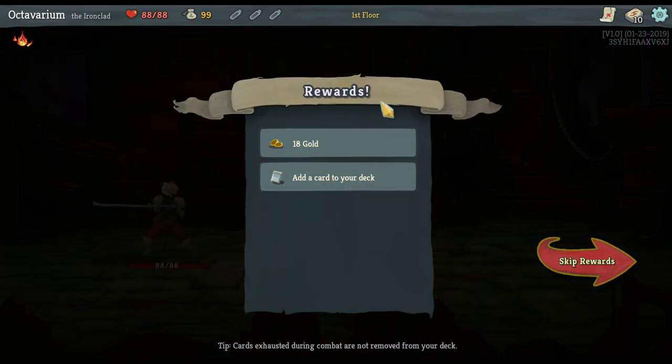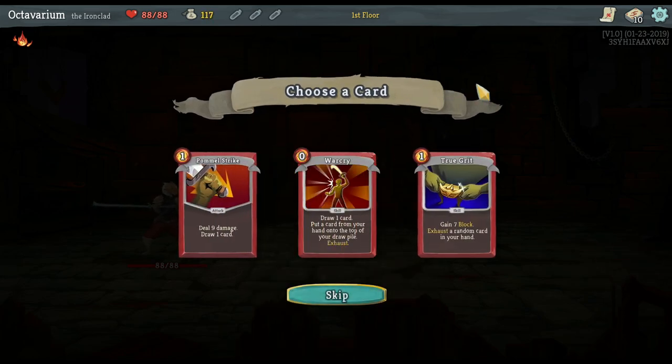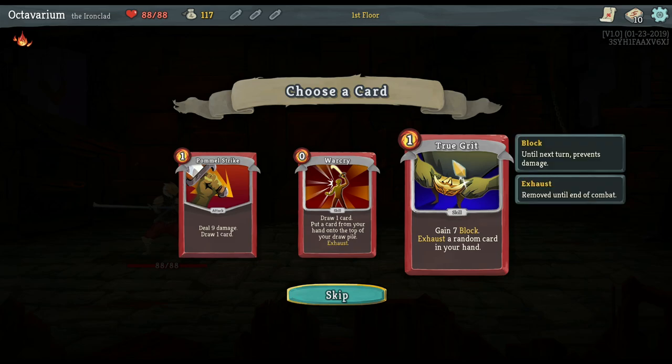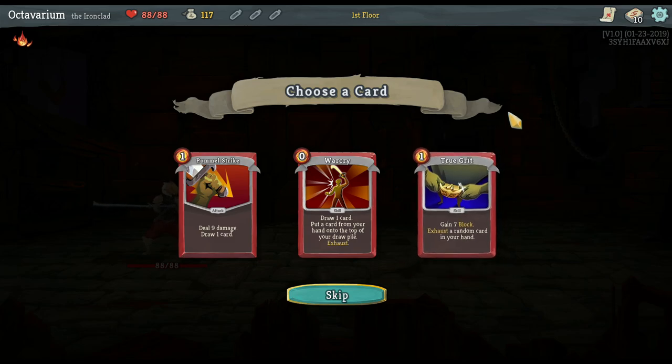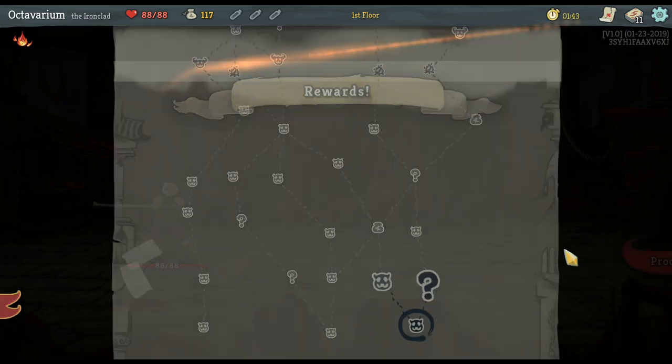You saw me heal there — after every single combat you get some rewards. I'm going to take the gold, and I get to add a card to my deck. In this circumstance, although I'm trying to build a defense-based deck, True Grit's not a great card, so I'm going to go with Pommel Strike — it's a little stronger.